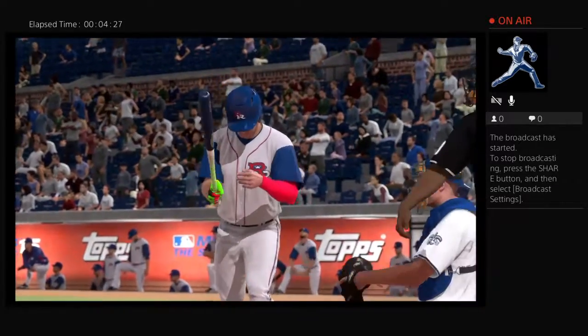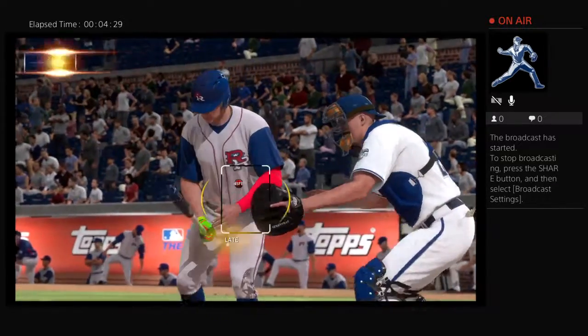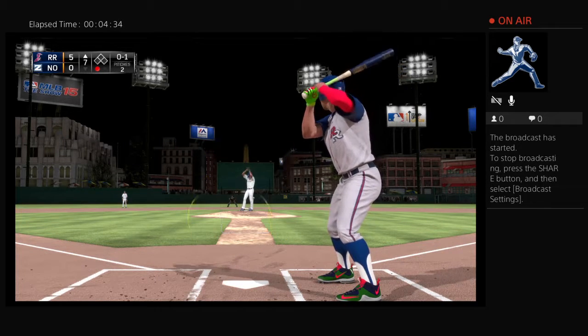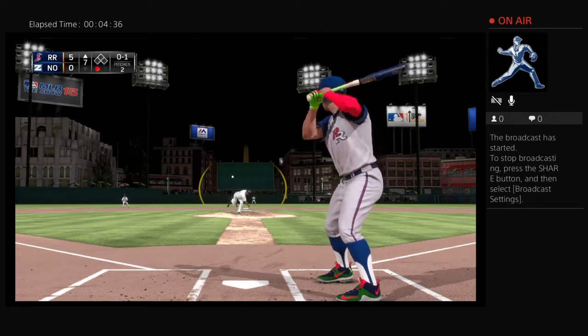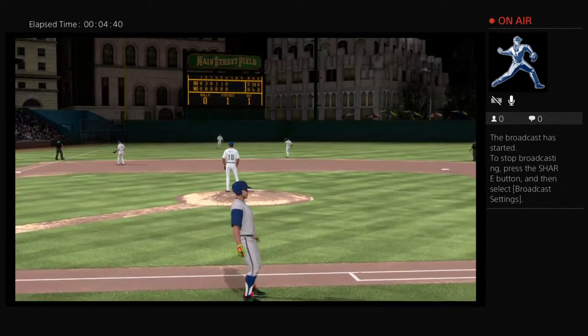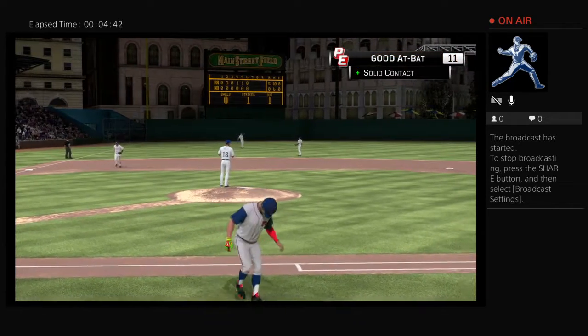Ball hit high and foul down the left field line — it's strike one. Bases are empty, one man out. Now the pitch goes the other way, lined to left, and he will make the play out there. And there are two away now.